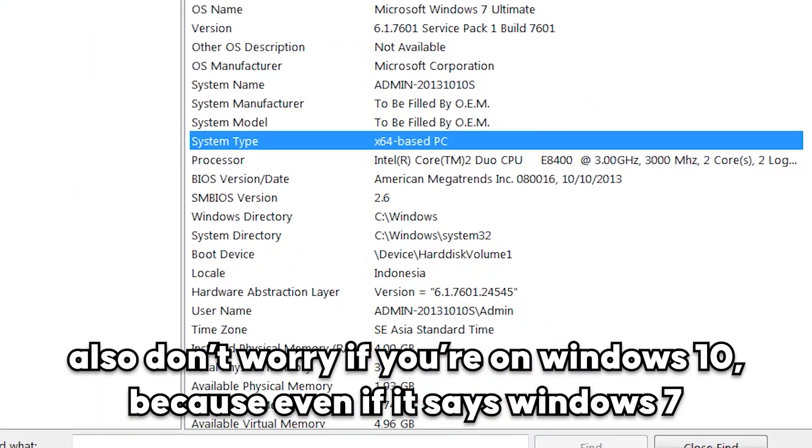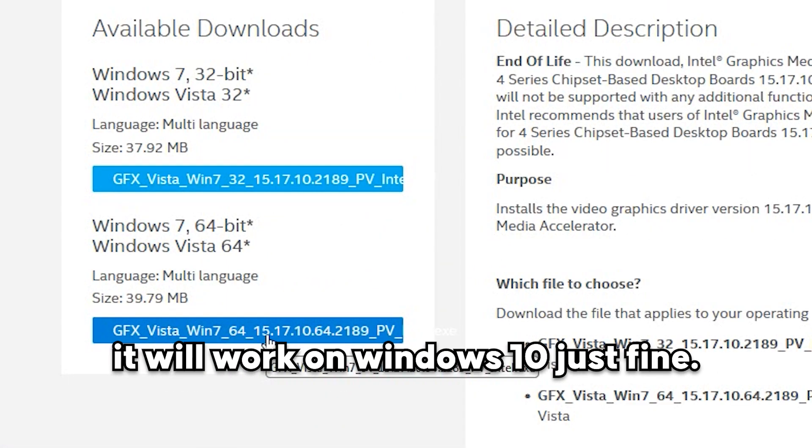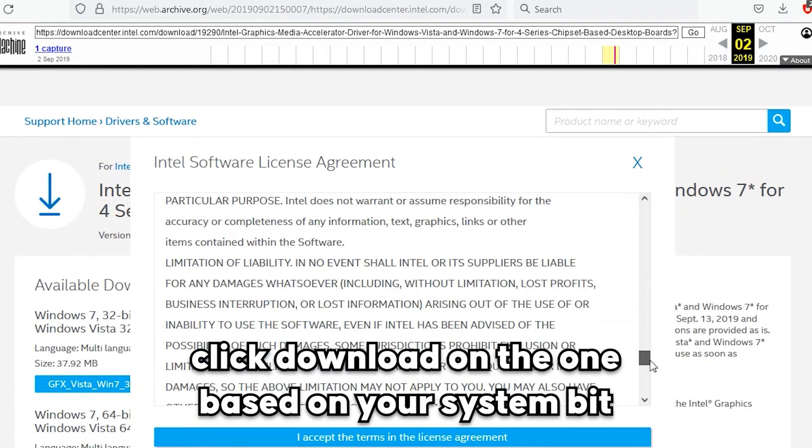Also, don't worry if you're on Windows 10 — because even if it says Windows 7, it will work on Windows 10 just fine. Click download on the one that matches your system's bit version.